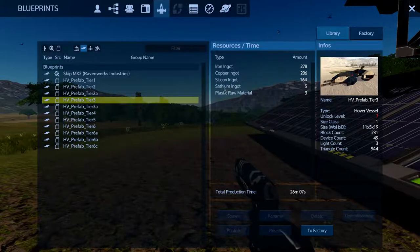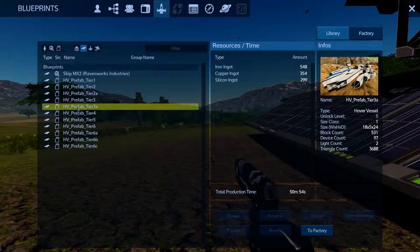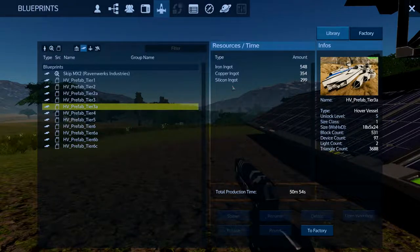Anyway, it doesn't matter because I have no idea what Sathium ingot is. Now we can make that one — Tier 3a. That doesn't require anything special, just iron, copper, and silicone. We got all that. Iron we need 548, copper 354, and silicone 299. I'm writing it down.